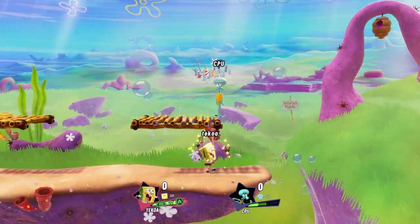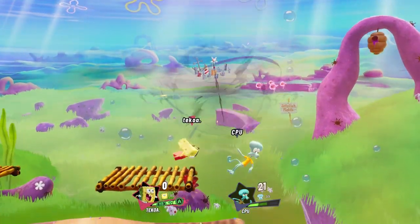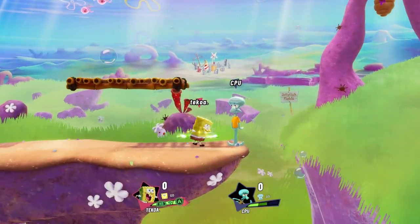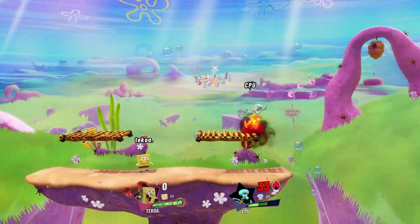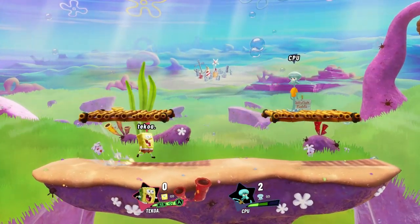Now we got SpongeBob's down special — probably one of SpongeBob's best moves. They always go right in front of you. But when you add slime, they actually catch on fire. They have a debuff — the fire will tick over time, second by second, and it'll raise the percentage.